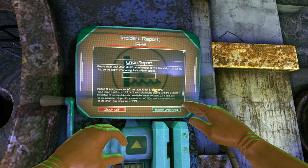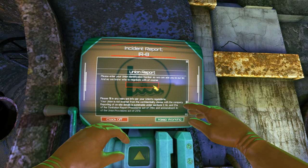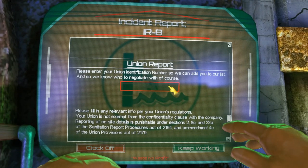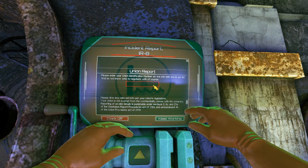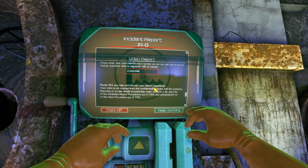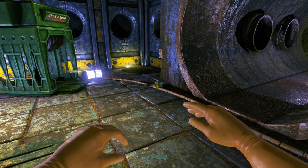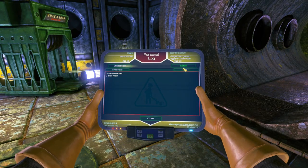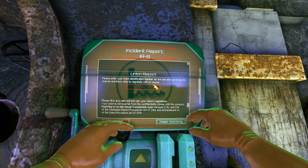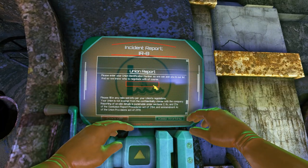There is one text field that is recommended you don't fill out, and that is the union report. There are actually two parts to the union report. The first part is the union identification number, which you do want to fill out — just put in whatever you want. If you press 5, you'll open up your personal log, and in the bottom left you can see your employee number. You don't actually have to punch in that number; it's just there for decoration.